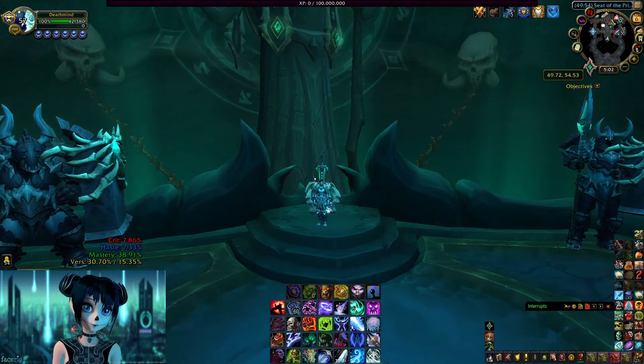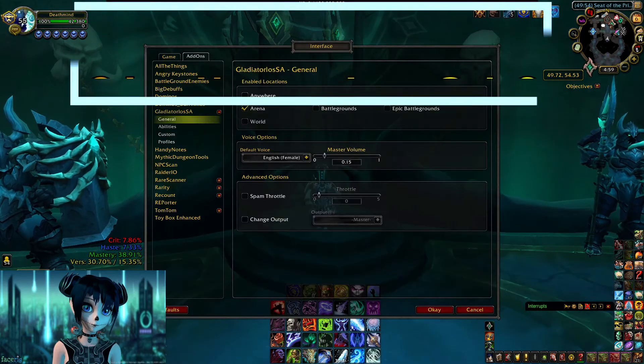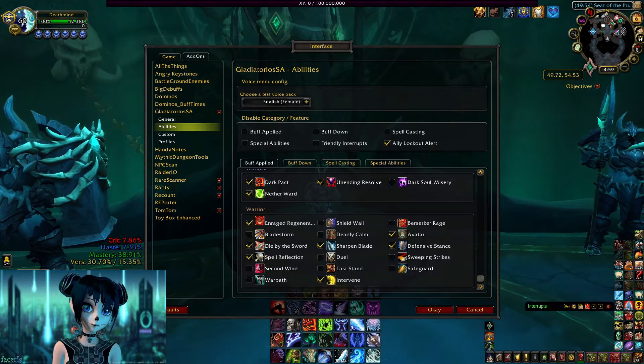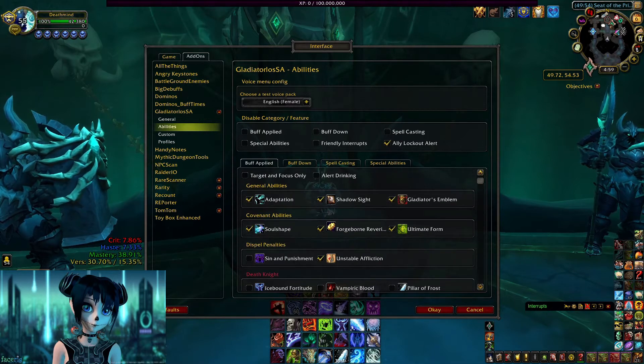It's really helpful for arena to know who you face and what cooldowns they use. So that is the first addon: Gladius. And then of course what you really need is GladiatorlosSA 2. This addon will change your life — as you can see from the setups you can use it anywhere, but I only use it for arena. It will tell you with sound when they use the spell you want to hear.